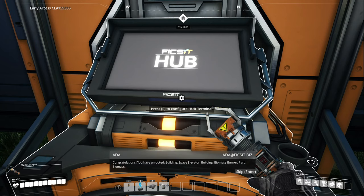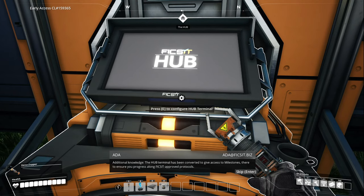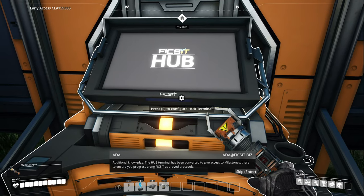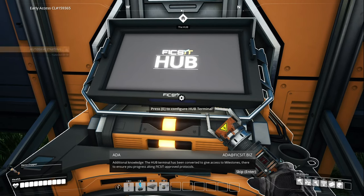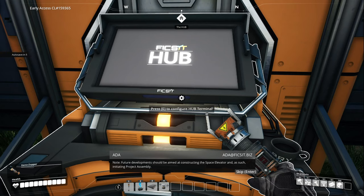Congratulations - you have unlocked the space elevator, biomass burner, and a motivational message. On behalf of Ficsit Incorporated, I thank you for your current and future service. The hub terminal has been converted to give access to milestones to ensure you progress along Ficsit-approved protocols. Future developments should be aimed at constructing the space elevator and initiating Project Assembly. Good luck.